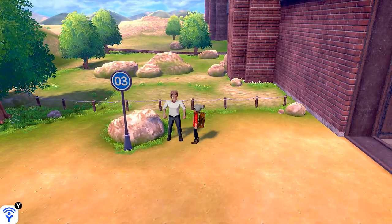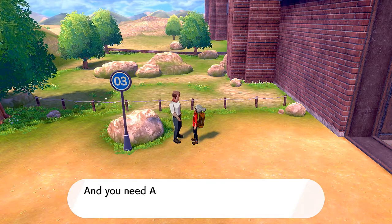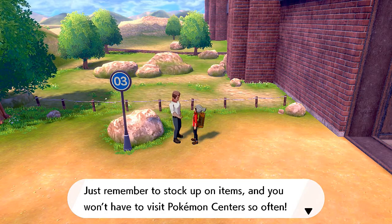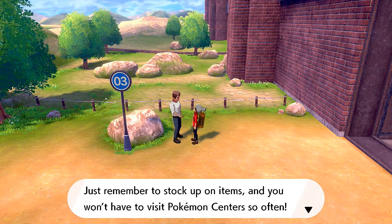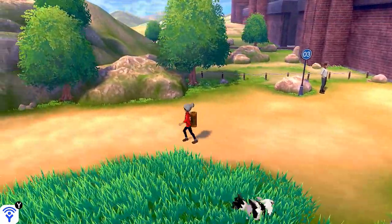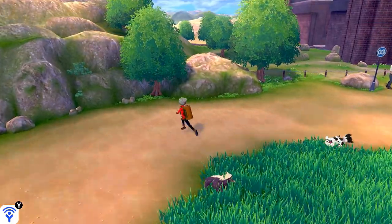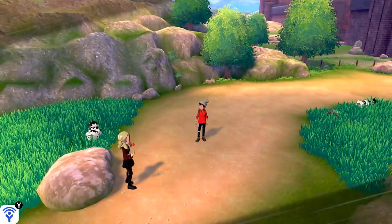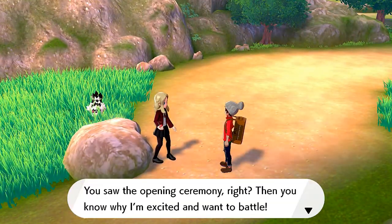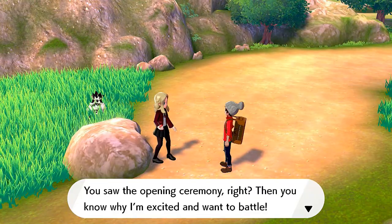A trainer tells us: if your precious Pokemon get injured, heal them up with a potion, and use antidotes to fix poison — stock up on items and you won't have to visit Pokemon Centers often. Good advice. We're starting to see some new Pokemon out here — there's a Stunky. Finally a battle! A trainer saw the opening ceremony and wants to battle.